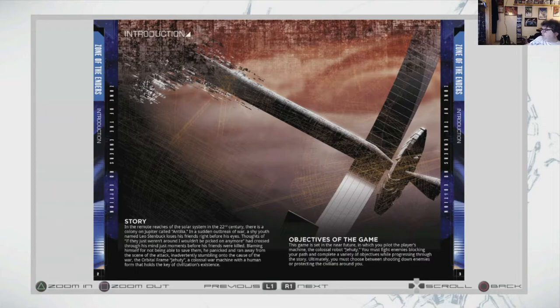Story: In the remote reaches of the solar system in the 22nd century, there is a colony on Jupiter called Antilla. In the sudden outbreak of war, a shy youth named Leo Steinbeck loses his friends right before his eyes. Blaming himself for not being able to save them, he panicked and ran away from the scene of the attack, inadvertently stumbling onto the cause of the war — the Orbital Frame Jehuty, a colossal war machine with a human form that holds the key of civilization's existence. Must pilot the game's machine, the colossal robot Jehuty. Simply objectives: fight robots.